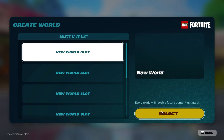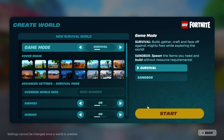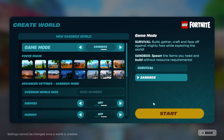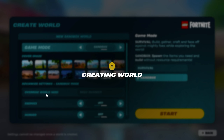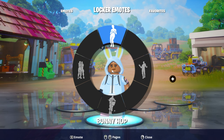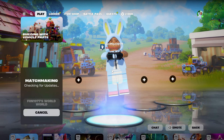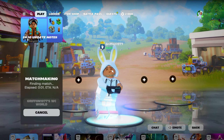You go to create a new world — just this one. You need a sandbox so you have everything you need. We're creating the world and going inside of it.